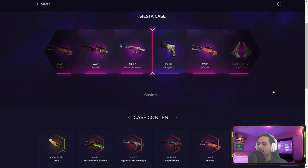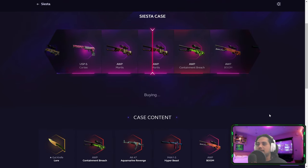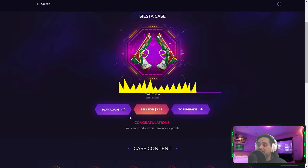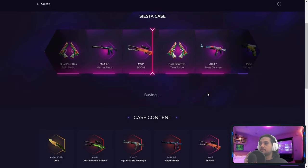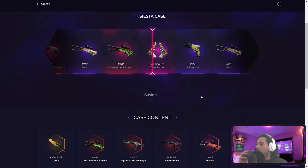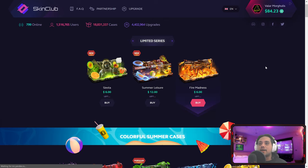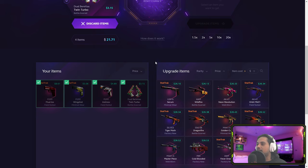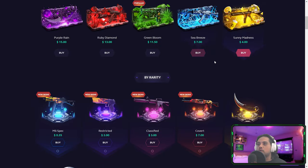Let's try the Siesta case — let's stay away from the P250s. All that I have in my inventory are P250s and the Dual Berettas. We're gonna try you once more, just once more. And what do you know — we get the P250! At least it's StatTrak minimal wear. So we are down about 20 dollars.